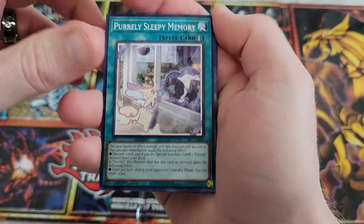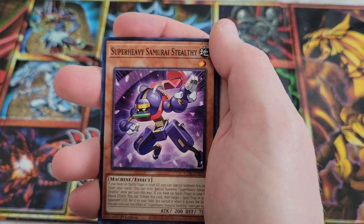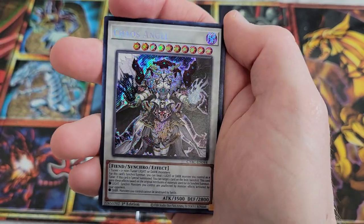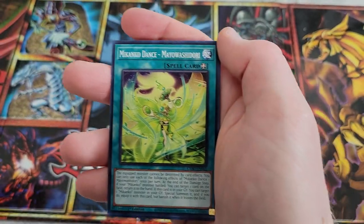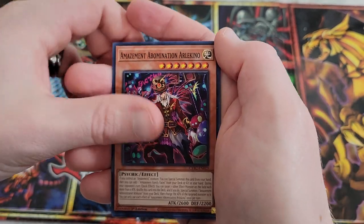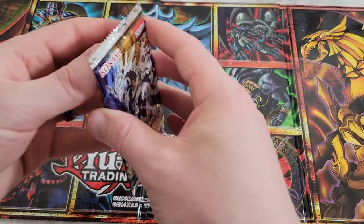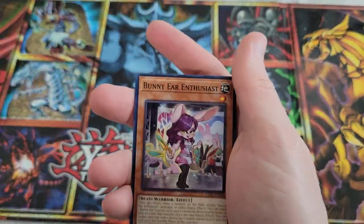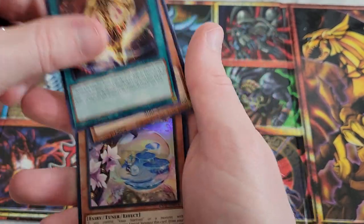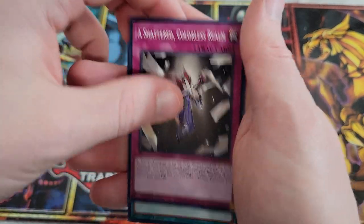They've done a couple of Starlights — there's a Starlight in this set for Gold Pride, but I'm just not seeing anything really catch on. Nobody's really playing them. We got Chaos Angel as a Secret Rare here for this set as well — so that's a decent Secret Rare for this pack. Reinforce. It's two Secrets — not building well for our chances. We got Manadanium Meek, Numerilia, a Shattered Colorless Realm, Sword Soul Punishment, and Hooli again.